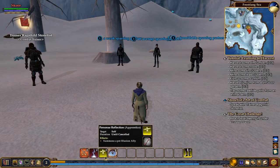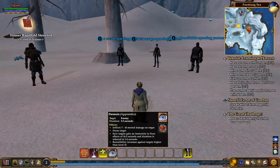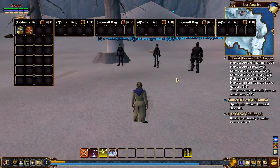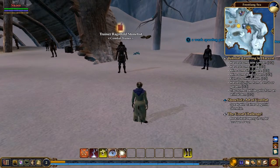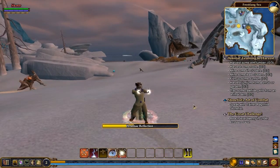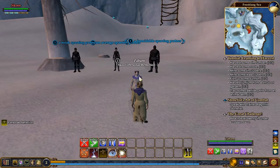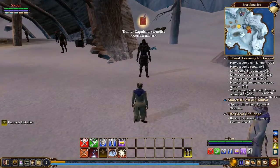We got Persona Reflection, which is the Summon Pet Ally, and we got Paranoia — inflicts 7 to 10 mental damage on the target and stuns them. We also got a book called Entrance, which mesmerizes the target. Let's learn that ability. There's no cooldown on Persona Reflection — lasts until cancelled — so yeah, that's a permanent pet. Let's go ahead and summon our pet and see how it looks. Excellent! That's really cool. I hope as I change gear, he changes to look more like me. Supposedly he has many of my same abilities.